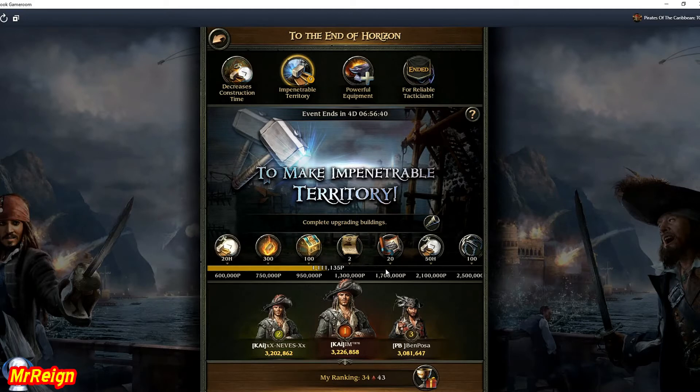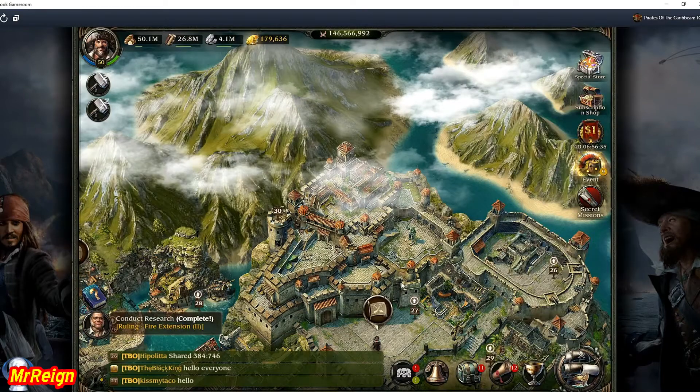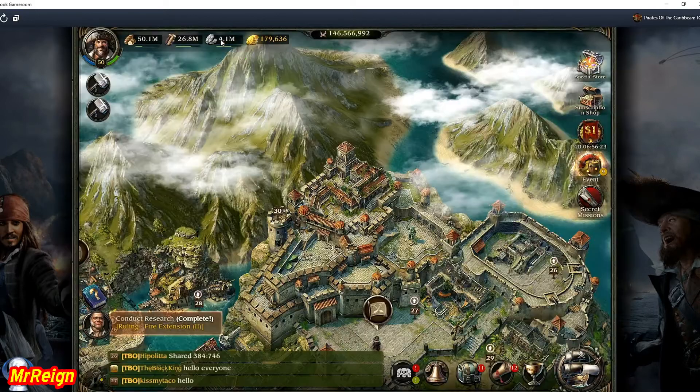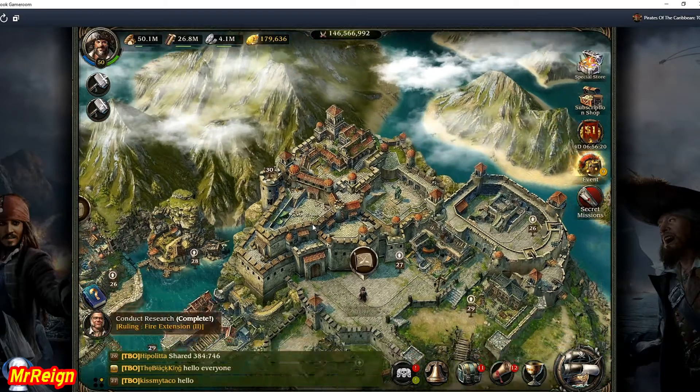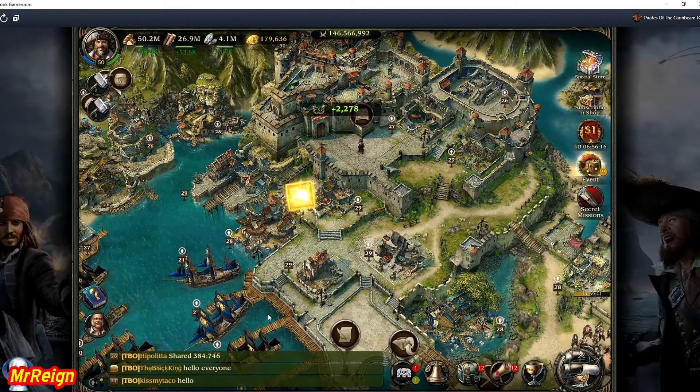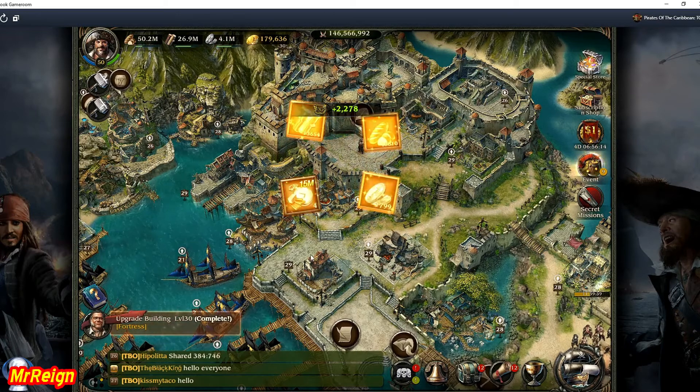There is no other building I can upgrade that is more than the fort level 29.5 and 29.6. So I thought, let's see if there's something else we can do - and there is the secret mission I mentioned. Ideally you would want both of these to have a building perk on them, a building mission. Normally you can have two secret missions with building perks and that will definitely maximize your profits.